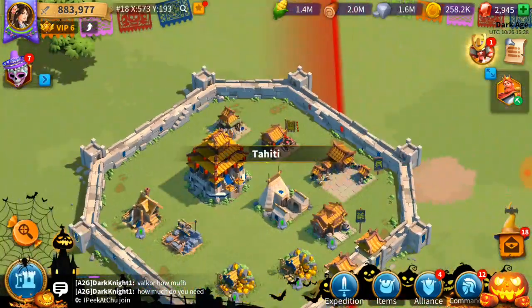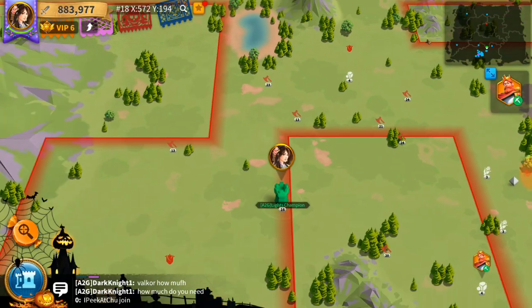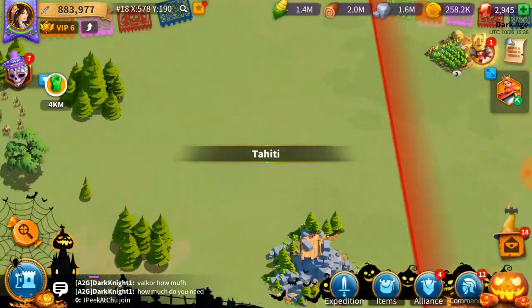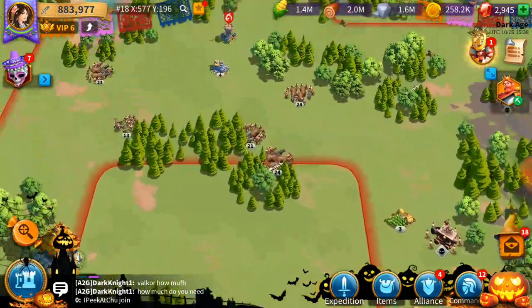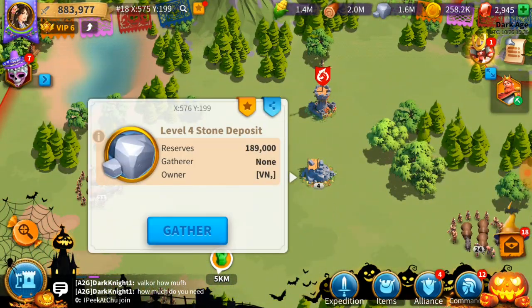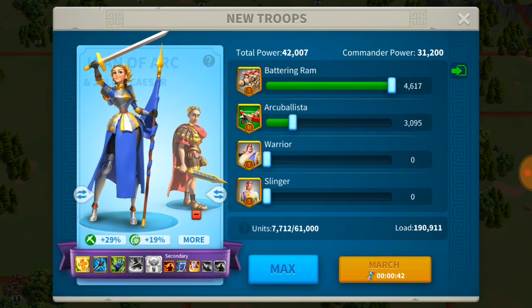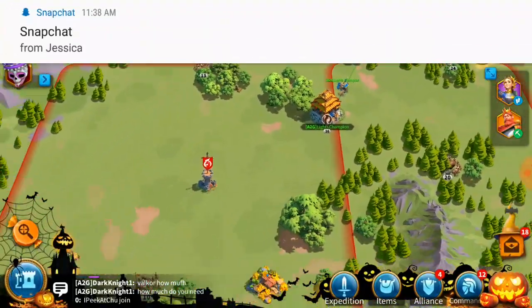So honestly the quickest way to get resources in a short amount of time is by harvesting and mining on the map. I've got Frederick right now mining for 189,000 stone, and it doesn't cost any action points when you gather resources.